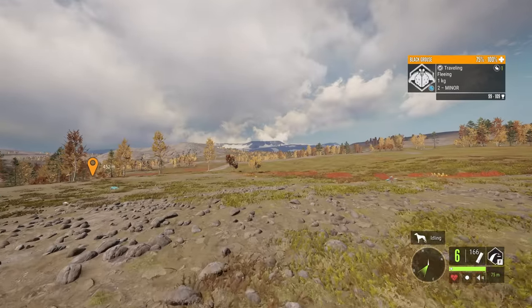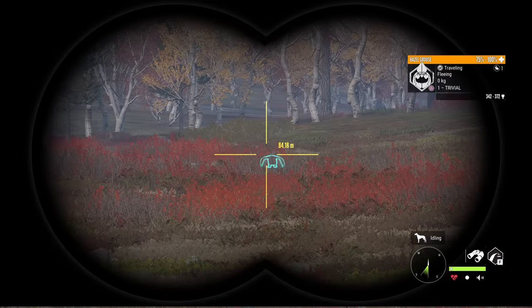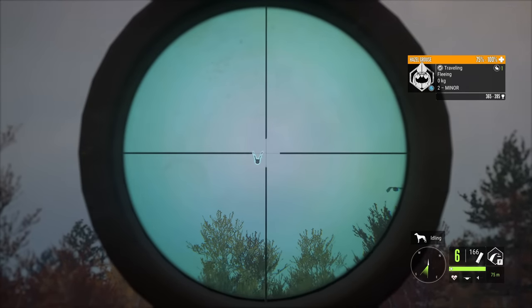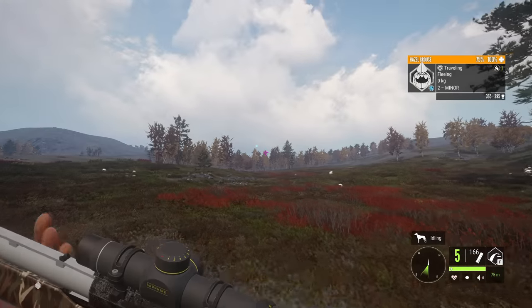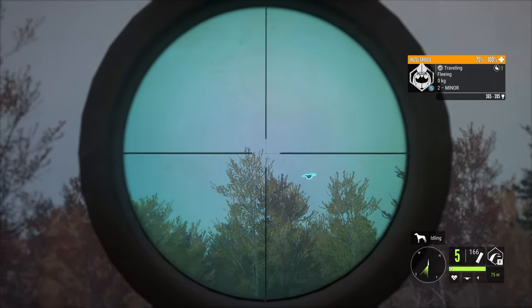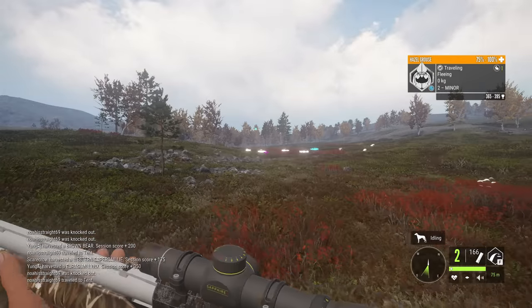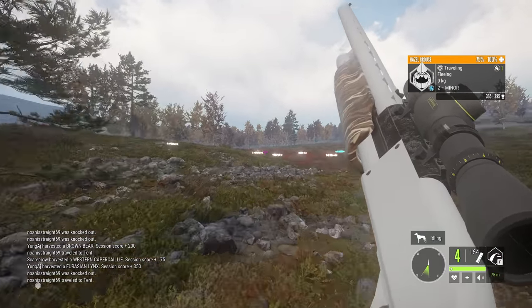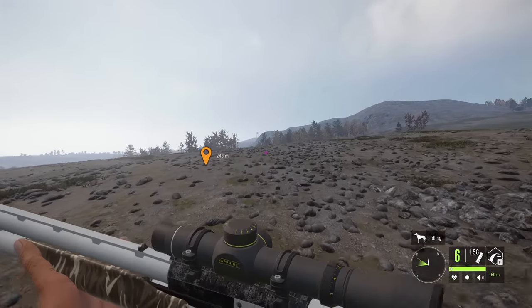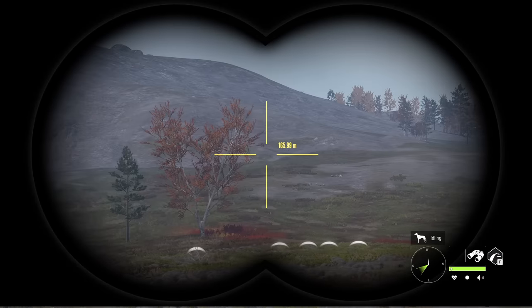That's a black grouse. If we can get close enough, we'll take it down. We've got some hazel grouse — let's see if we can get any of them. They might be flying towards us... no, they definitely are not. It was worth a shot, but those little dudes are getting away. The further we get into this video, the more I'm seeing that shotguns was an awful idea for this type of hunt.